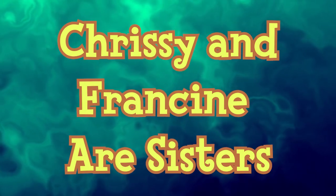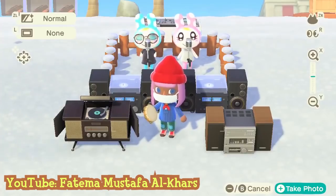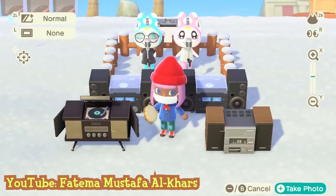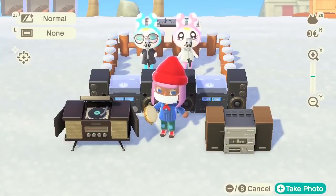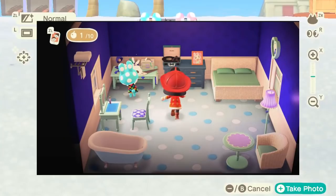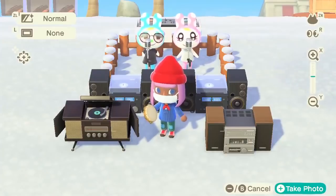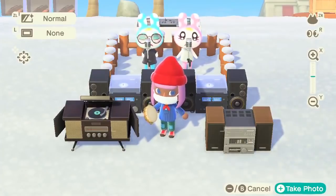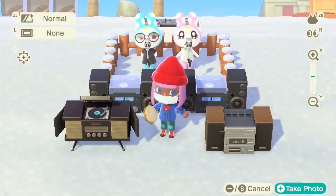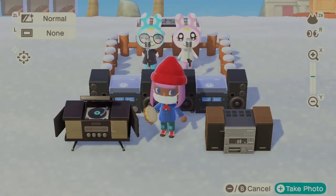According to Animal Crossing Pocket Camp and the official Japanese website for Animal Crossing City Folk, Chrissy is the younger sister of Francine. Both are on the cover of KK Slider's Bubblegum K.K., and Chrissy has a photo of Francine inside her house. In Animal Crossing Happy Home Designer, Chrissy unlocks several items related to Francine, such as Francine's Pick and Bubblegum K.K. She also unlocks the Bunny C and Bunny P balloons, representing Francine and Chrissy respectively, shaped like rabbit heads matching their fur colors.